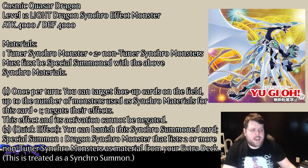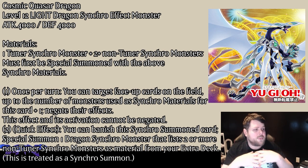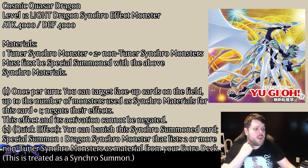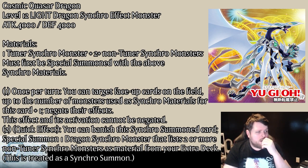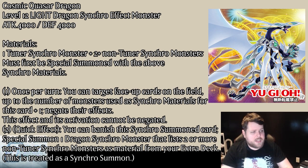Everyone wants to know about Cosmic Quasar Dragon. It's a Light Dragon Synchro, 12 stars, 4000 ATK and DEF. It uses a tuner Synchro and two or more non-tuner Synchros — same as Quasar across the board. Must be special summoned by Synchro Summon using those materials. Once per turn, you can target a number of face-up cards on the field up to the number of this card's Synchro materials plus one, negate their effects, and this effect's activation and effect cannot be negated. That's a minimum of three materials plus one, so you can target up to four cards and just negate them — they can't respond.